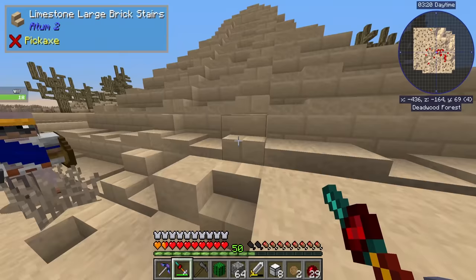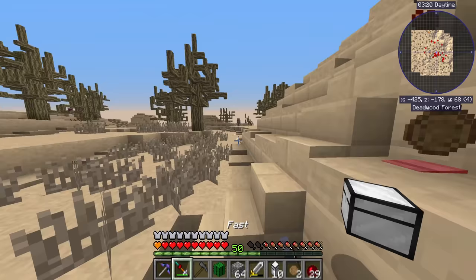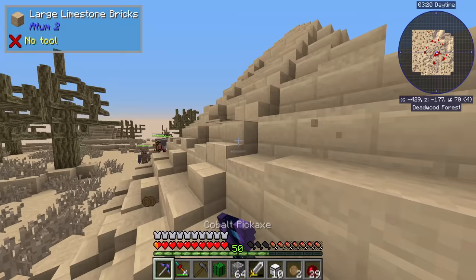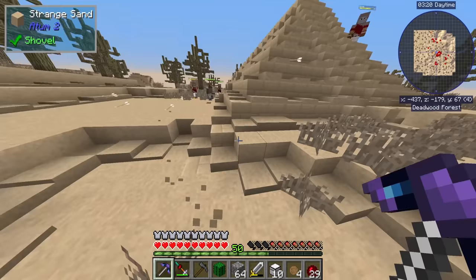I have no idea where the entrance might be. I do hear what sounds like mobs inside the pyramid. You have to dig into the sand? I thought I tried that. Oh - dig into the sand down here? It's buried in the sand, I see.